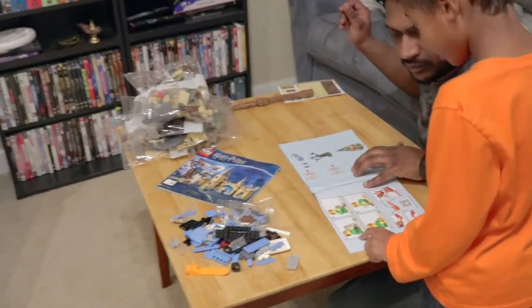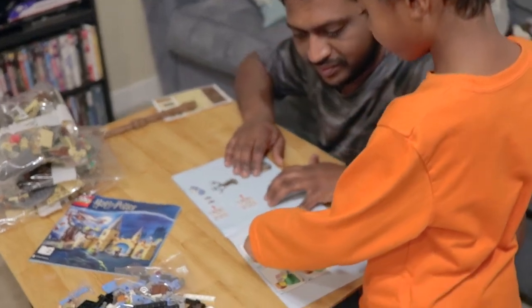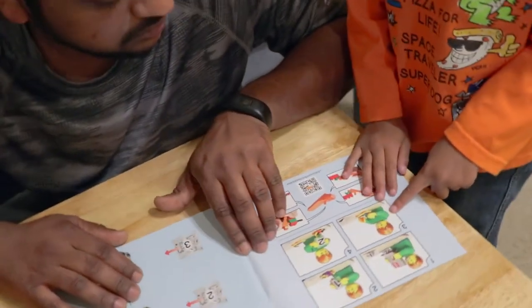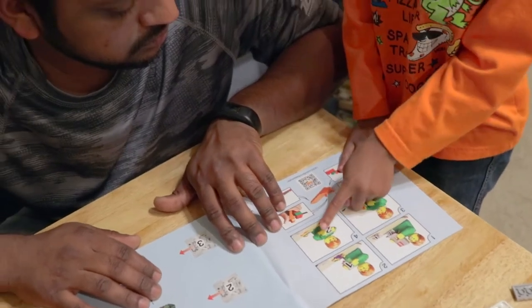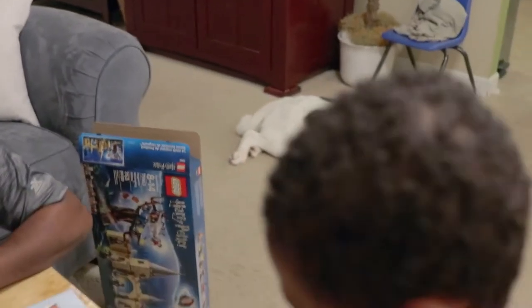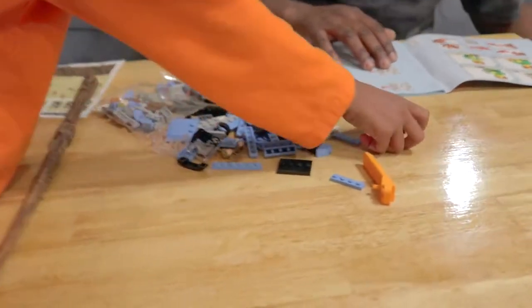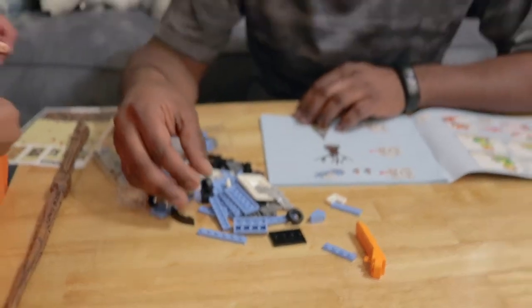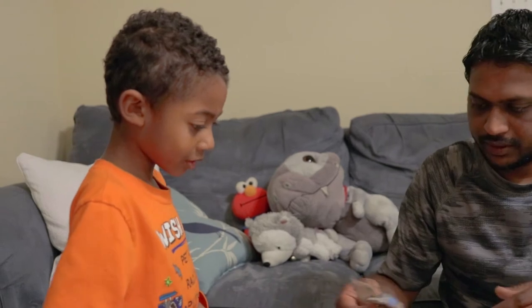Step 1: Dump out the pieces. Step 2: Rip the bag. Step 3: Build. Step 4: Have fun! I'm going to build Harry Potter. You can build Ron. Where's Hermione? Hermione's not in this one — she's in a different one.